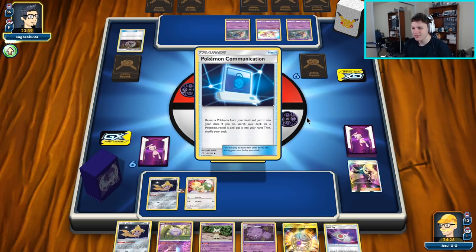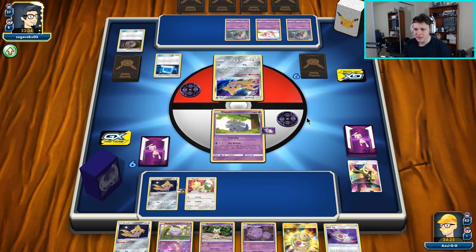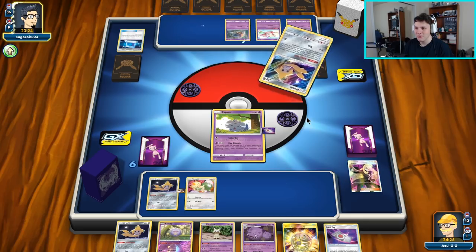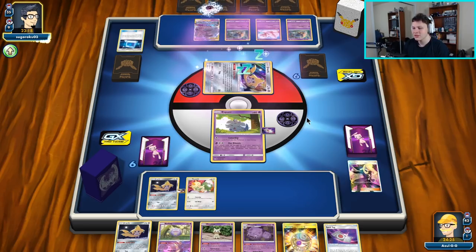We want to try and avoid our opponent's big three prize turn. There's a Trevenant grab actually early on here — they're going for an early Trevenant grab, that could be scary for sure. Trevenant is always kind of scary. They went for an early Trevenant grab — we'll see if they actually bench it and attach to it. There's a Stellar Wish to close out their turn and yep, there's the Trevenant to the bench, so they are going for an early Trevenant.